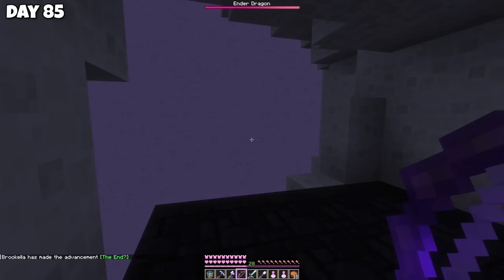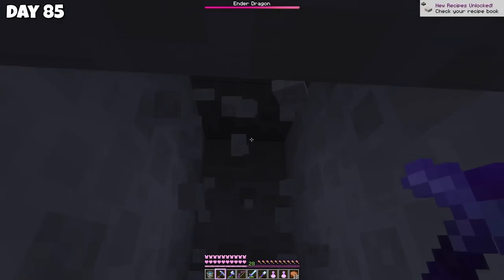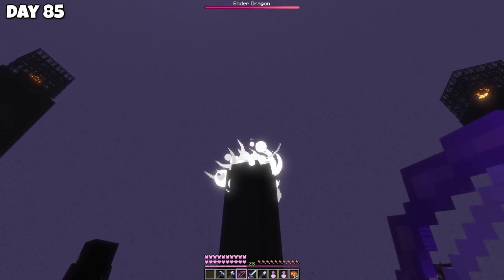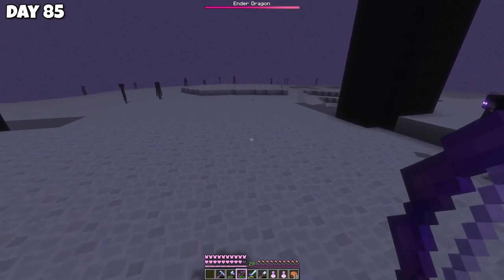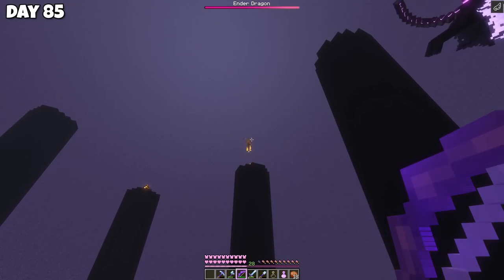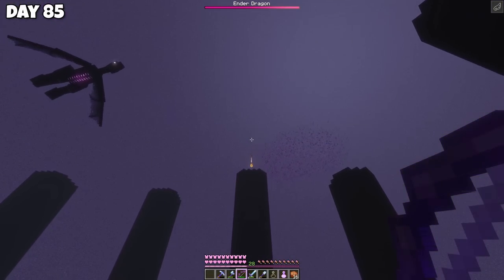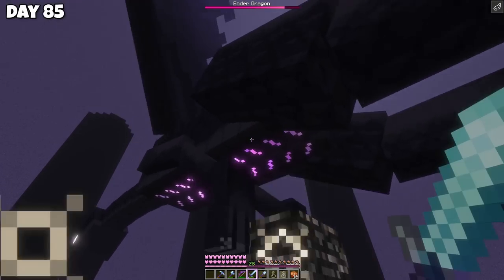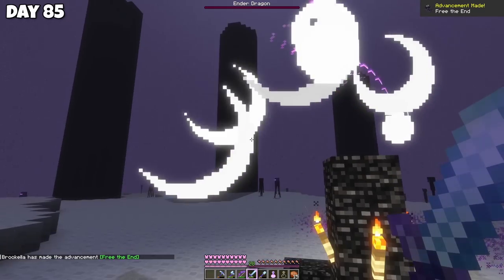Let's go! We're in this half-underground hole. I think the safe strat is to dig up rather than go around. Place water in case I encounter endermen, take a potion, and start shooting the crystals. The dragon was really out to get me with its breath. Just leave me alone so I can destroy your magic health crystals and then kill you, please. The crystals were pretty quick to get except one really tall one I couldn't see. But we did get it eventually, and then taking down the dragon was a breeze. And there we go! The End is free!